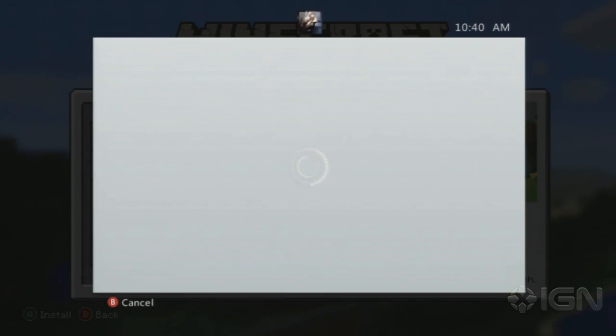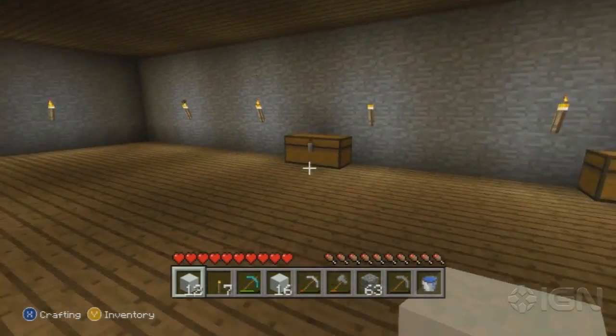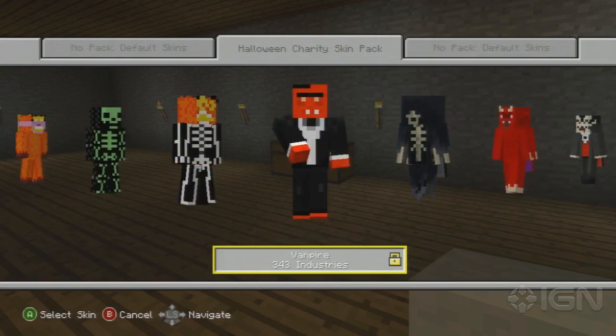We're going to quickly download this preview pack and show you guys what the skins look like. There are 55 of them in total and they're actually pretty cool. So to get to them, you hit the pause button, go to help and options and change skin. Then we're just going to scroll over to Halloween charity skin pack and do a preview.